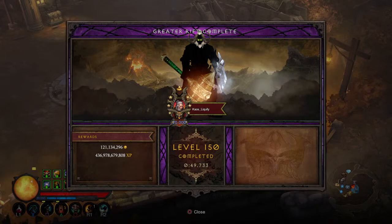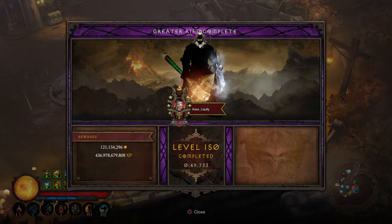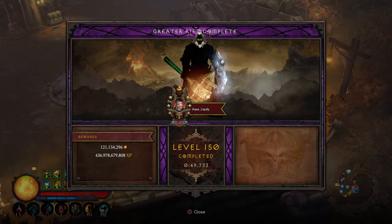Greetings everyone, welcome to the channel - we are the Lion Gaming Crew. In this Diablo 3 build guide video we're going to be taking a look at the Wrath of the Waste set for the Barbarian, available in both softcore and hardcore. This isn't just the normal Wrath of the Waste set - this is an XP build and a speed build, so you'll be able to accomplish sub-minute rifts as shown on screen.